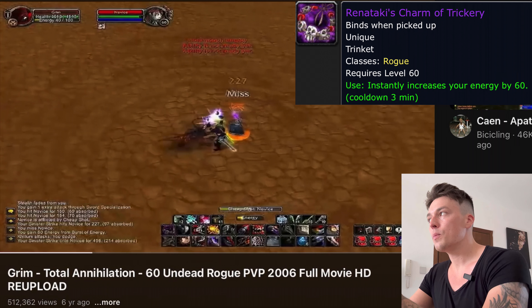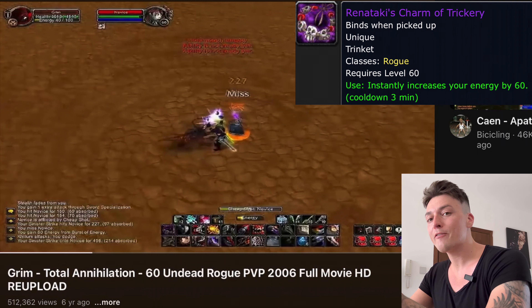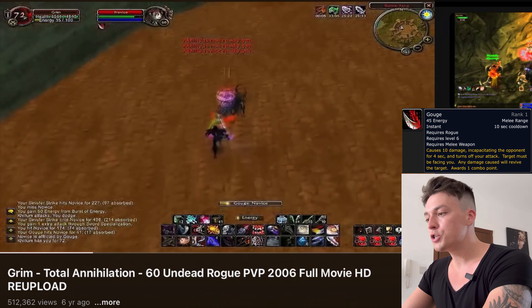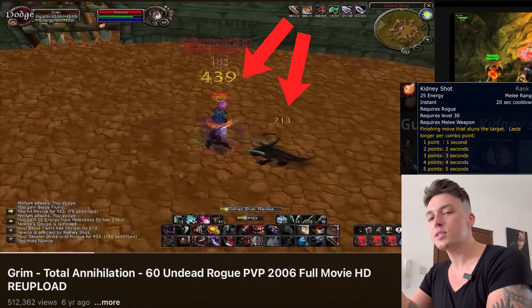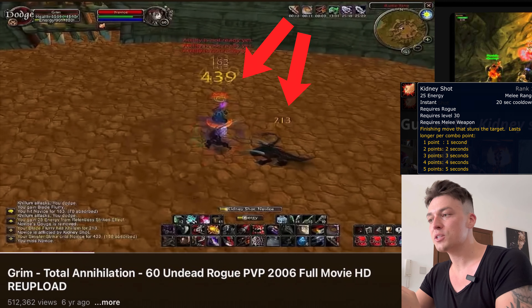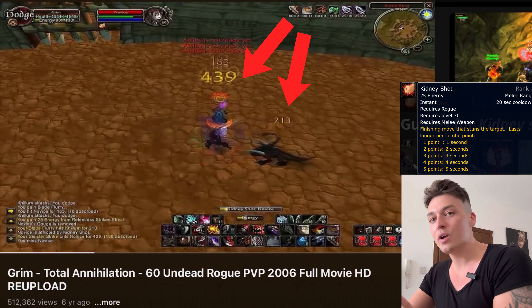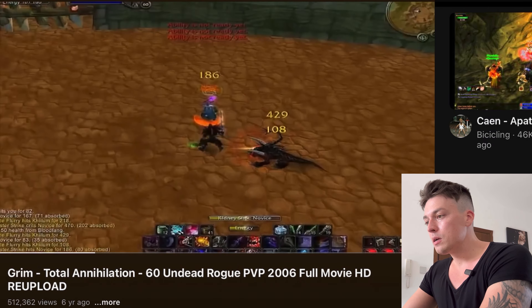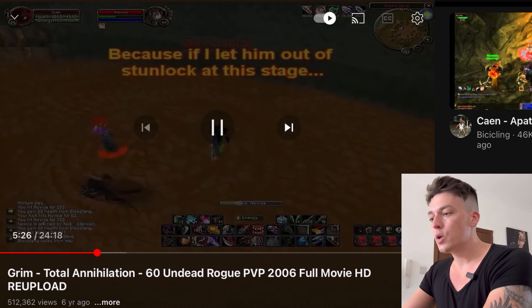Grimm opens with a cheap shot into a sinister strike, pops the Rentaki's, gets an extra sinister strike, and then goes into a full gouge. The Rentaki's allows him to pop adrenaline rush and blade flurry within the gouge and then go into a very strong five-point kidney shot. He pops the gouge, then adrenaline rush, blade flurry, then bam — into a five-point kidney. In this five-point kidney he's also killing the pet, has 100% energy regeneration up, and is smashing the warlock down with sinister strike. This is a perfect example of utilizing Rentaki's to get a really strong full stun rotation off, and then obviously he goes into the blind.